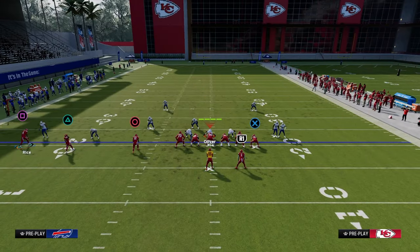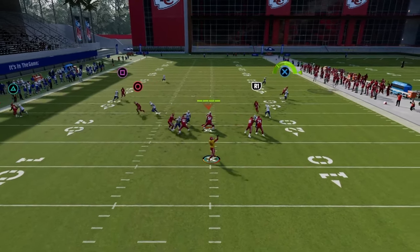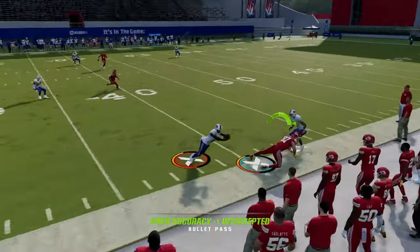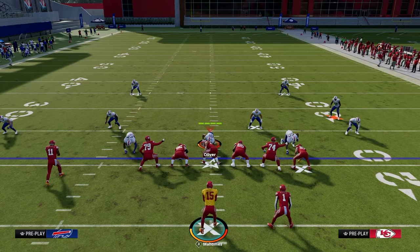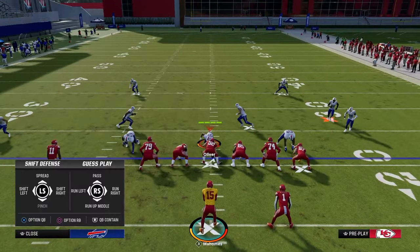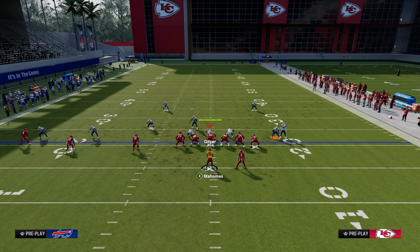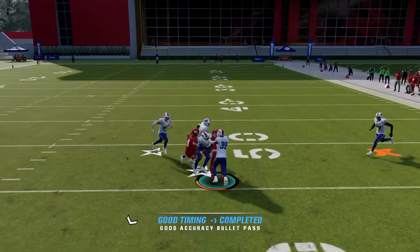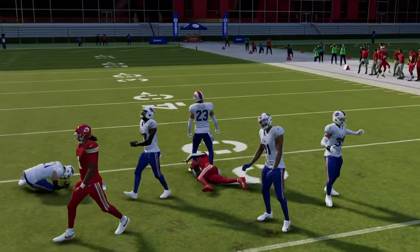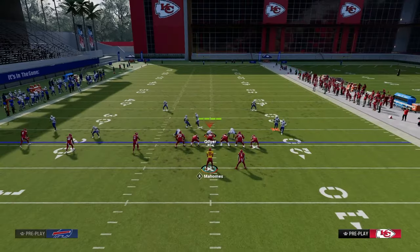For man coverage, the tight end corner is a read — sometimes man coverage can play it really well, but a lot of times the tight end will win in man. Look out there: does he have leverage? If not, then your next read — the running back streak — is one of the most consistent routes in this game for manipulating and attacking man coverage. From a user perspective, if they're playing man, they have to play the running back side, which opens up the zig route and the backside post.